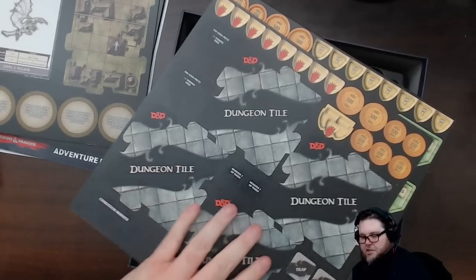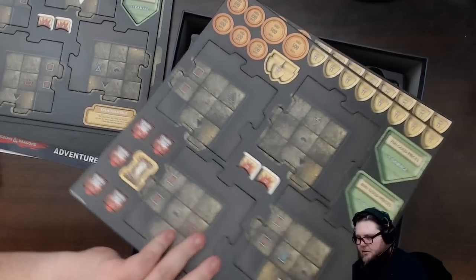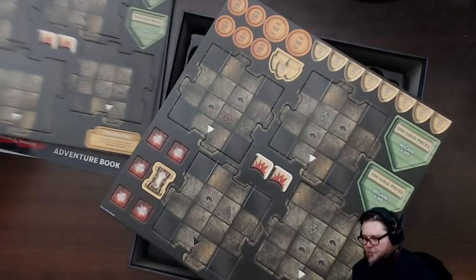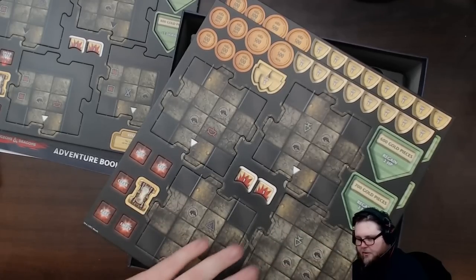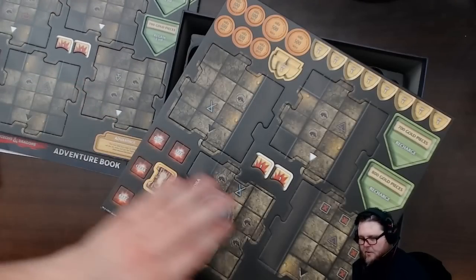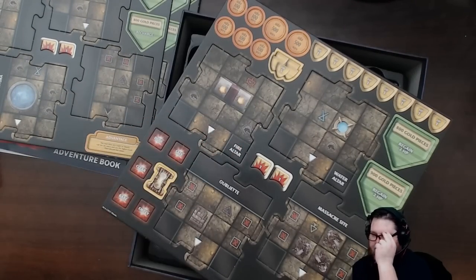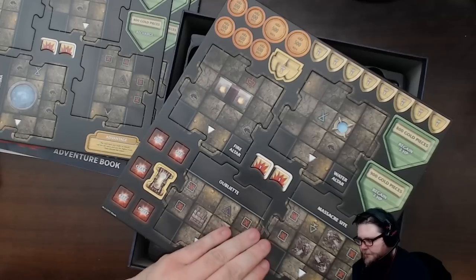Here are game pieces and dungeon tiles - they're not all double-sided, it looks like. Maybe just the town tiles are double-sided, like the town is pre-made. There's your disadvantage and advantage stuff, all kinds of markers on the tiles, lots of gold and trap tokens. Here are all the named tiles that the adventure will call for - specific named tiles like the fire altar or the water altar, massacre site.